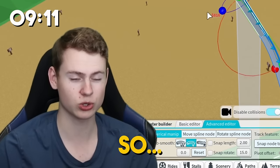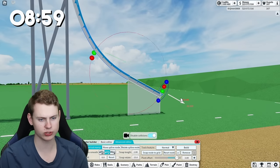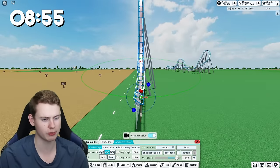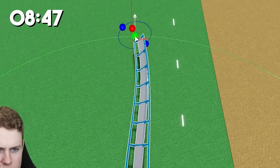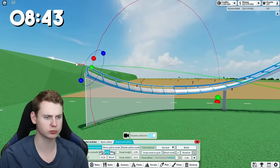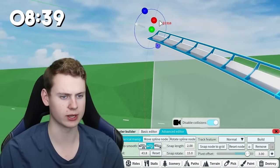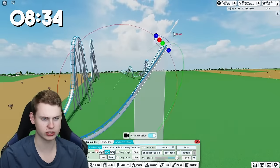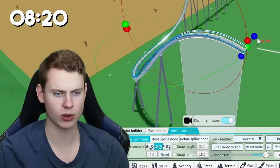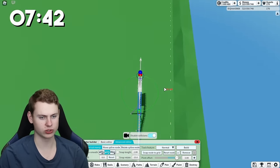These coasters are just air time hill after air time hill. I have a very cool idea for the one-hour coaster so make sure you keep watching. I'm adding a bit of pivot offset to make this smoother - unlike the one-minute coaster which was not ideal. Then we're continuing the turn going into this air time hill while already rotating slightly, and each air time hill is just going to be a little bit lower than the previous.